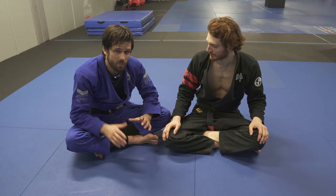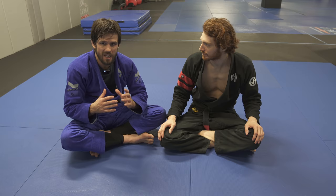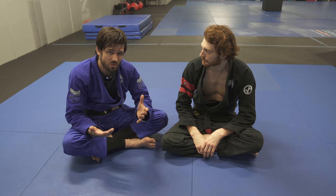Okay guys, so I'm gonna go over like four basic positions I think everybody should know on the half guard. A lot of the attacks are gonna be based off the underhook — that's gonna be super important. Just getting really savvy and not letting the person underhook you, and being able to create the underhook. That's where the majority of your attacks are gonna come off of.